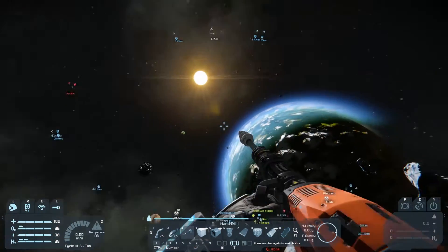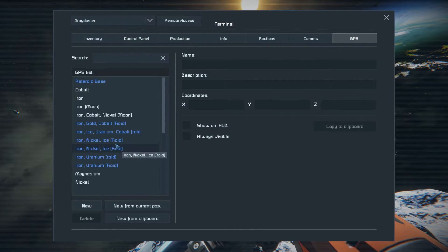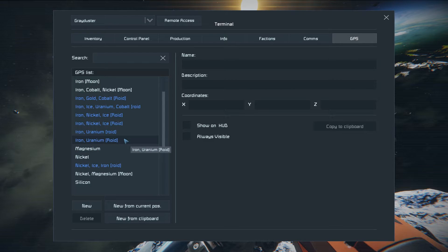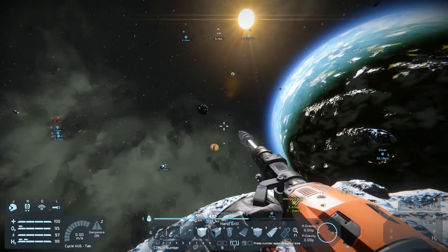There's one about 12 kilometers that way. And if we just have a look on my GPS, you'll see there's a whole bunch - all the blue ones are the asteroids. A whole bunch with iron, gold even, nickel, ice, silver even.